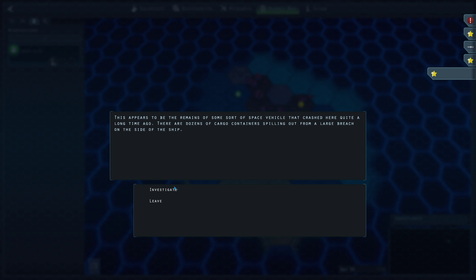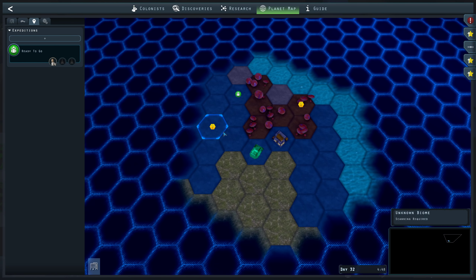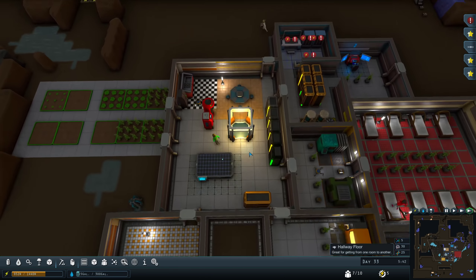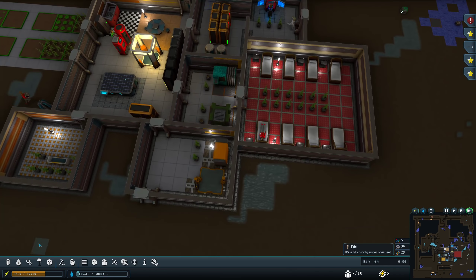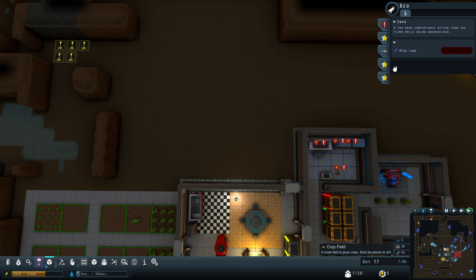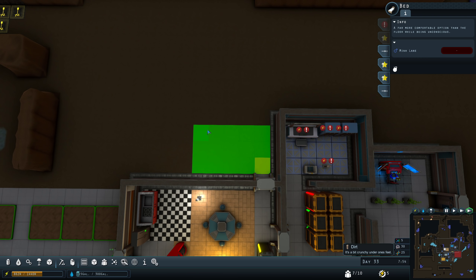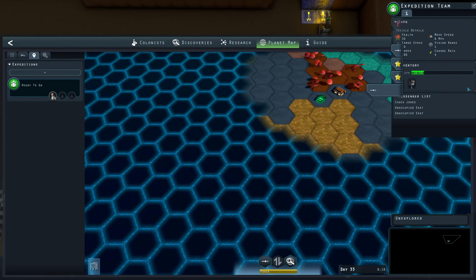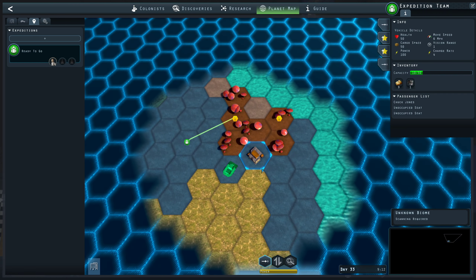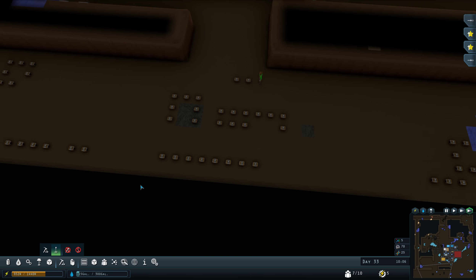Remains of some vehicle. I can either 50% pry open the door or 37% blast through it. I'm going to pry — he got a muscle strain, so he got injured rather than a success. I should probably invest in some sort of medical bay. As he's injured, his success chances will go down, but that doesn't necessarily mean he has to stop — the game gives you a little bit of leeway.